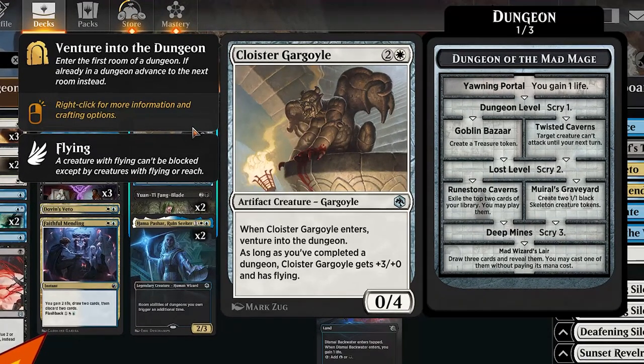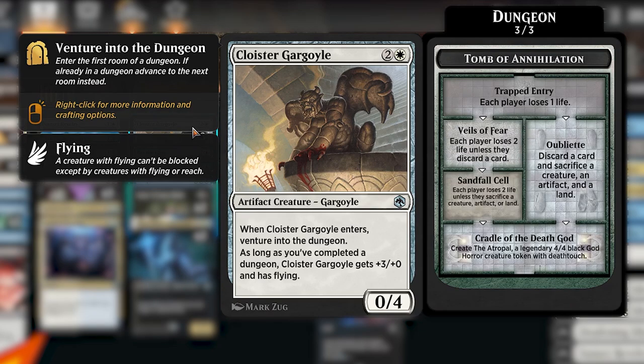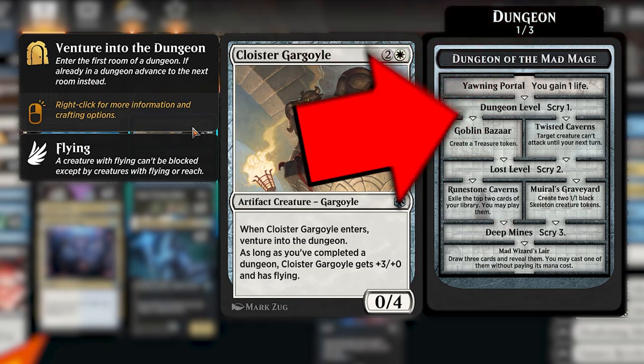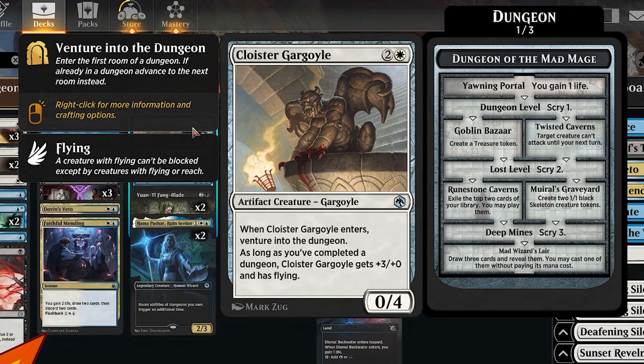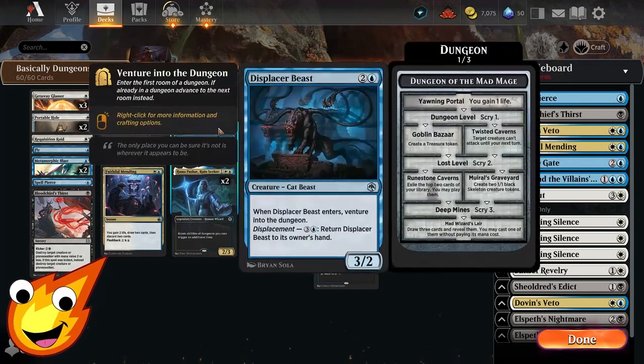Cloister Gargoyle also lets us explain the dungeon mechanic for those who weren't around when Dungeons and Dragons: Adventures in the Forgotten Realms was added to Arena. Once you venture into a dungeon, you pick from one of three dungeons — you can see them off to the side. As you keep venturing, you move to a new room and get new abilities. One cool thing is none of your opponents can interact with it once that game piece is there — it stays for the rest of the game.